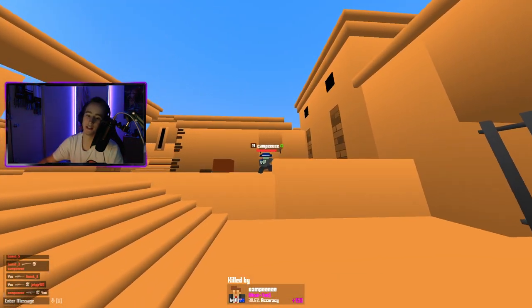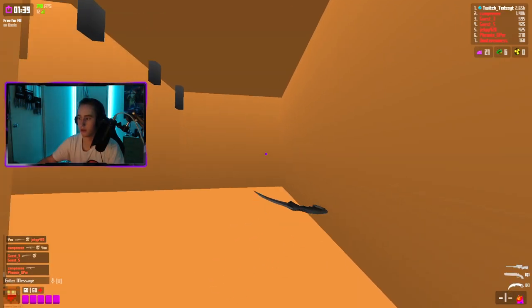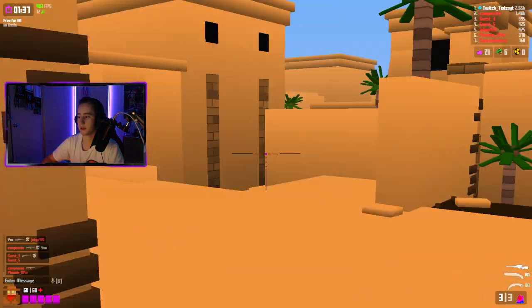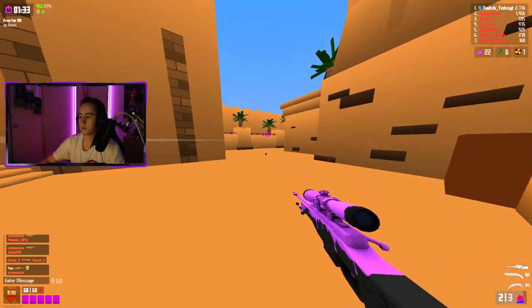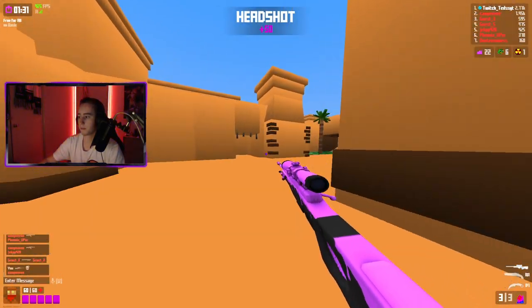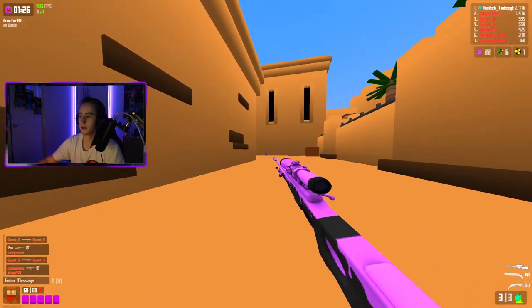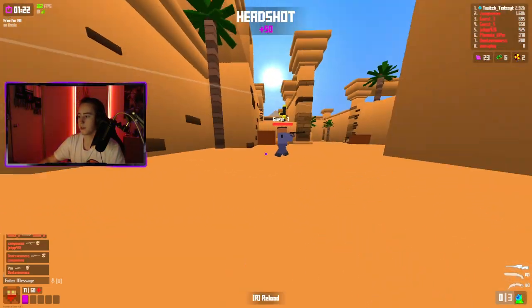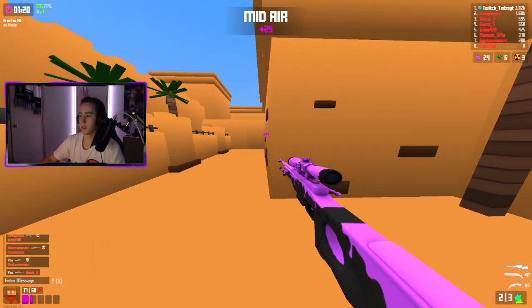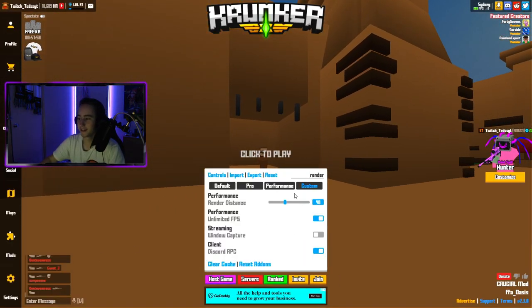Oh my god, this guy needs headshots, he's good. All right, 40. I'm starting to notice a change, I can feel everything slowly coming closer. Get out of here buddy — anyone in here? No, but I'm gonna go back to mid. That had to be a shotgunner — get out of here! Oh my god no. All right, run — 30.